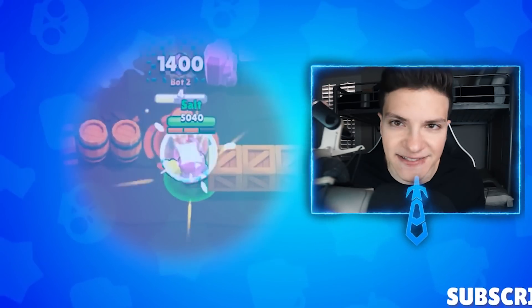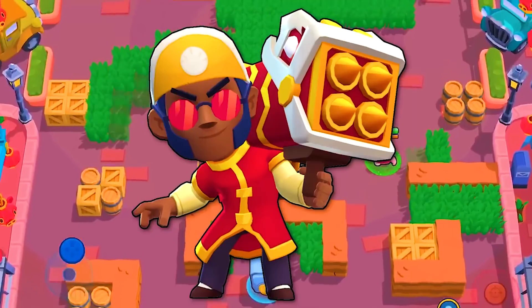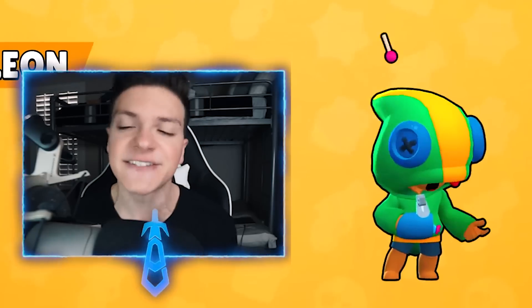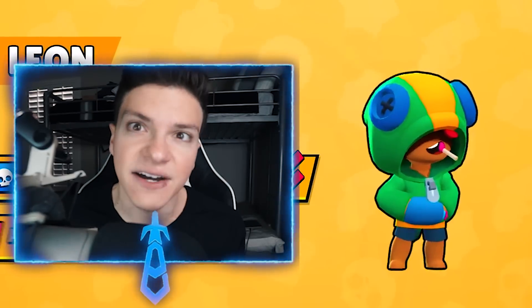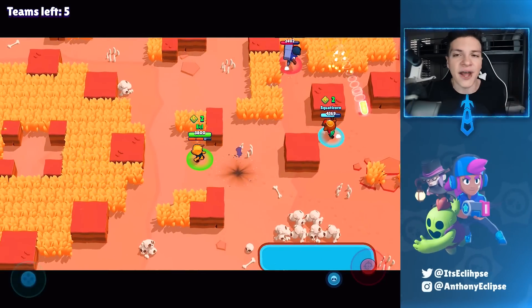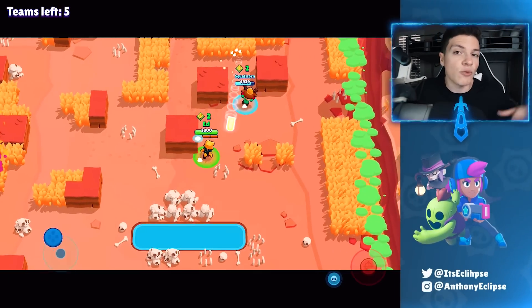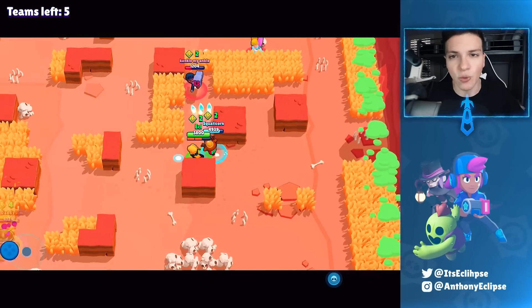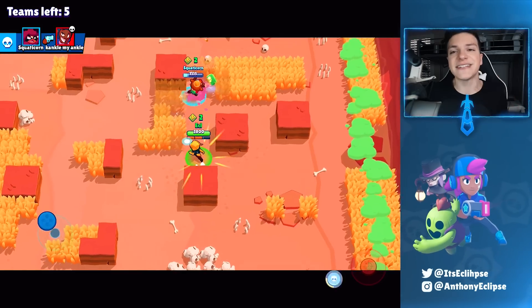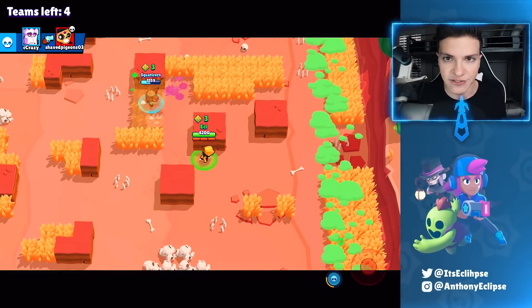The new Brawl Stars update is here, and along with that we're getting one new brawler, six new skins, an actual goal, and best of all they are removing Leon. Yeah, he's not getting removed, but Leon and a bunch of other brawlers are all getting balances, so some will be better and some will be worse. Before we dive into the full details, if you're excited for this new update leave a like and comment what you want the most.